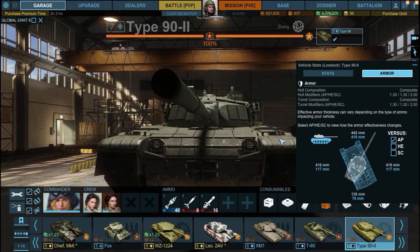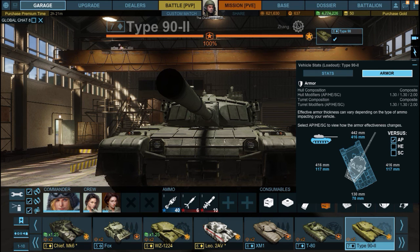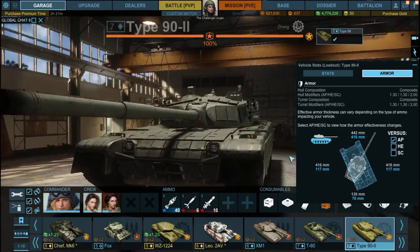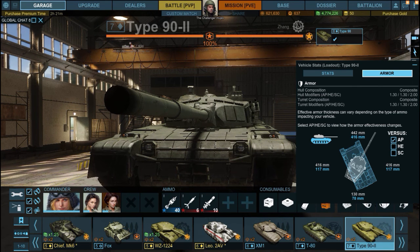Frontally it has two weak spots. The biggest is the lower plate at 416 millimeters equivalent. If you angle or wiggle the front, protection can go up to 440–450 millimeters, but as soon as you face tanks with 500+ millimeters of penetration they'll go through your lower plate repeatedly. Watch out for enemy T-80s, Type 90s, and pretty much every tier 8 MBT.